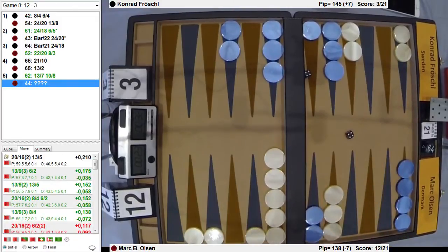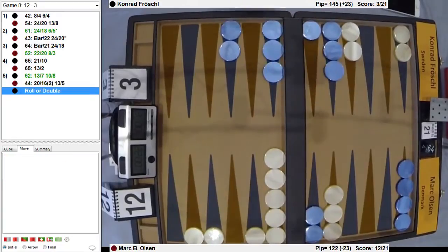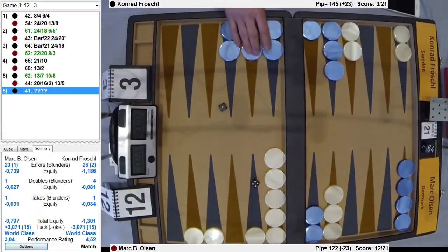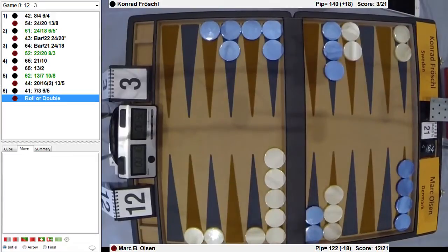Now double fours — this looks like the right idea to me. You're doing okay in the race, you're just trying to come home. You're not really making a board, you're not getting a shot. So this sort of thing makes it right — you're never getting a shot here. This is in fact the right play, confirmed.